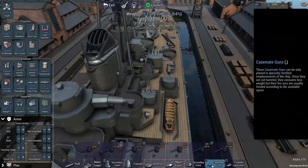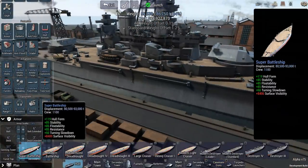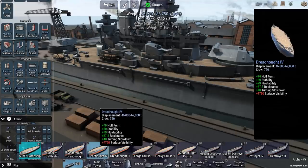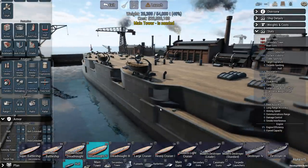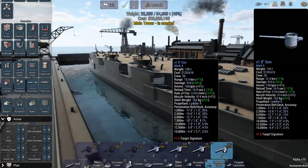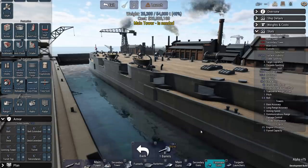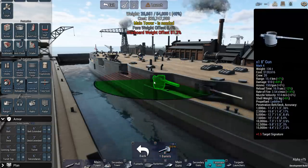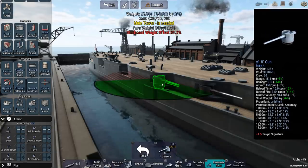The same can be said for casemate guns. On this modern super battleship hull, I cannot have any casemate guns. On older ships you can — those are these ports down here. You can treat these similarly to secondary guns, so you can pick 5, 6, 7, or 8-inch and put those in there. They do not come in anything other than a single barrel configuration, so don't expect to be putting triples down here.